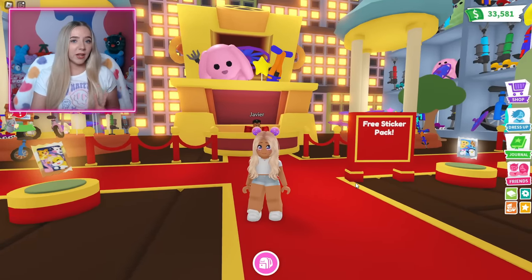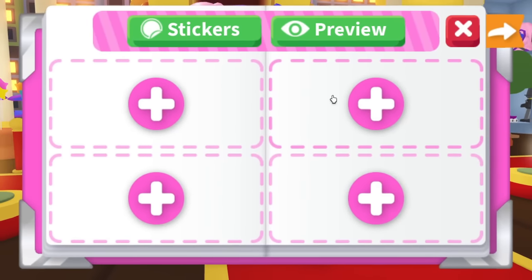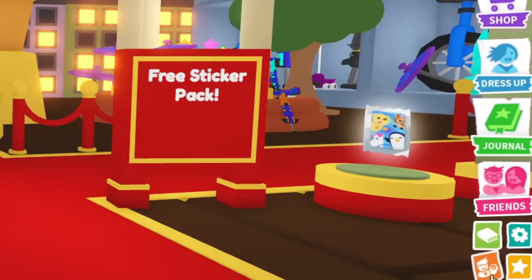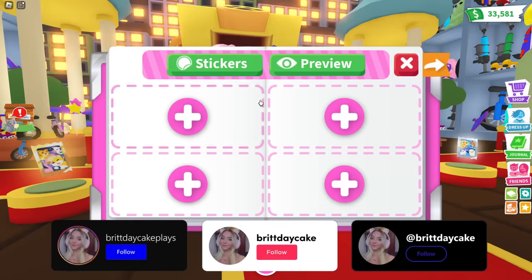There are two ways that we can access our profile. One, you can click on your avatar and then click on profile right there. Or if you come on over to the right-hand side, right by where the family thing is, this little green button with the book — that opens your profile.